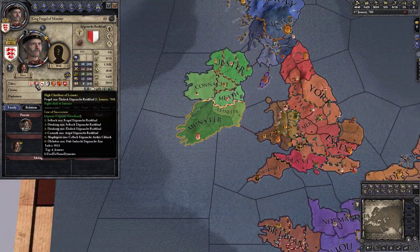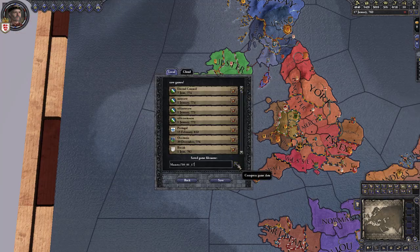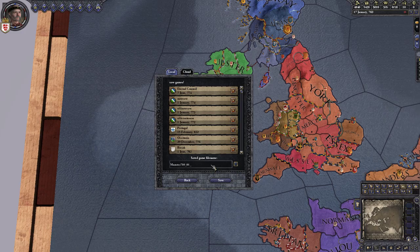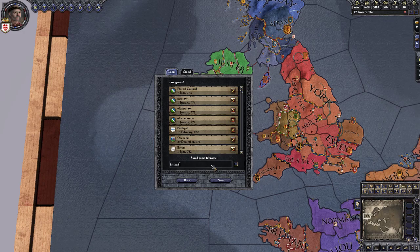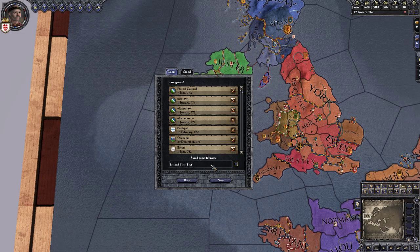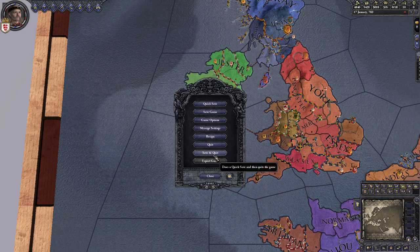So what you're going to want to do is save your game. Make sure that this is unchecked, because if you don't, you'll open up the file and it'll just look like a bunch of gobbledygook. We'll call this 'Ireland title test' — it's saved.